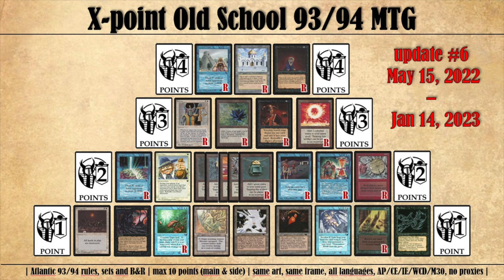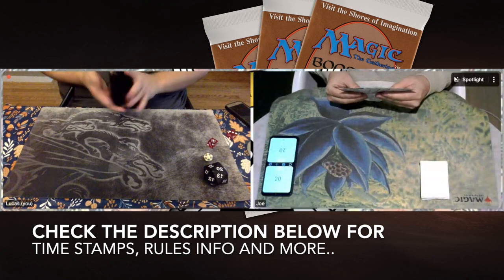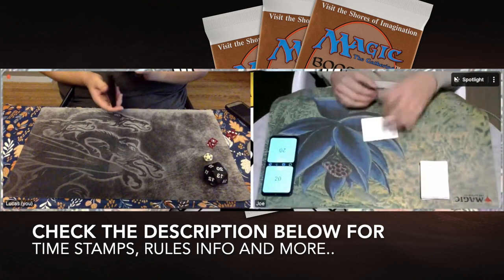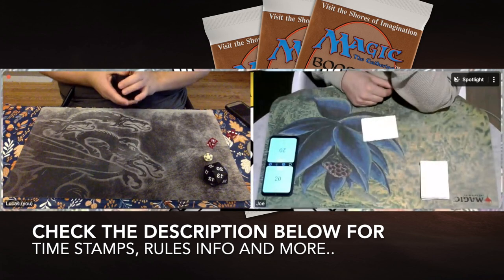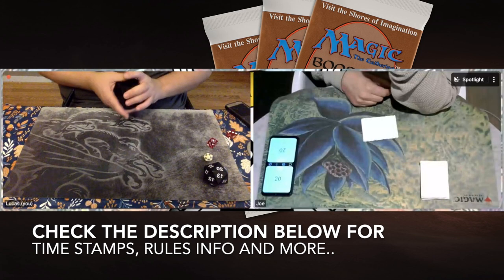Before I start with the decks, I'd like to point out that, as always, you can also choose to go first to the match. The easiest way to do so is checking the description below, because there you will find several timestamps. One of those timestamps reads MTG Games — click on there and that will take you straight to the games. I'm going to start with the decks, because we've got two of them.